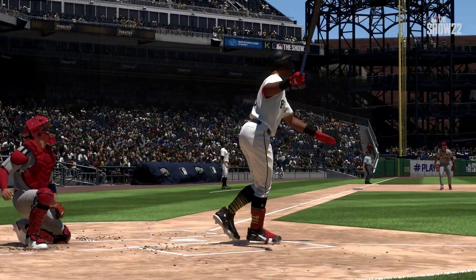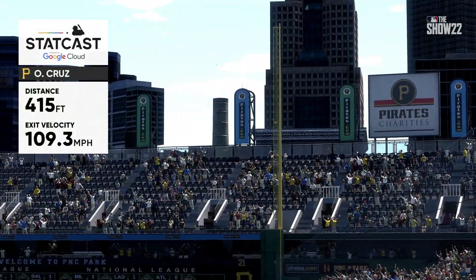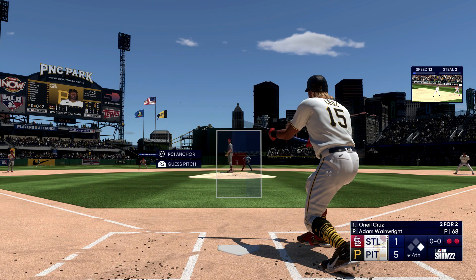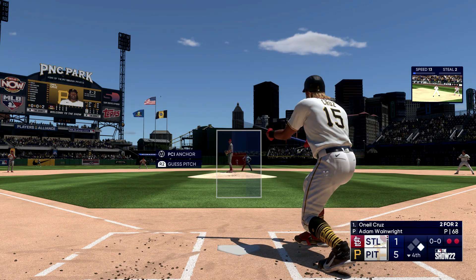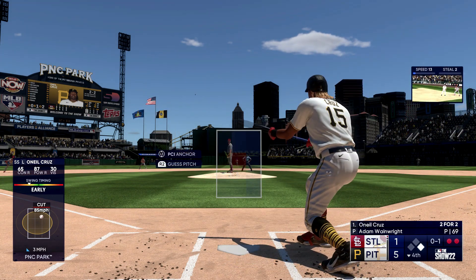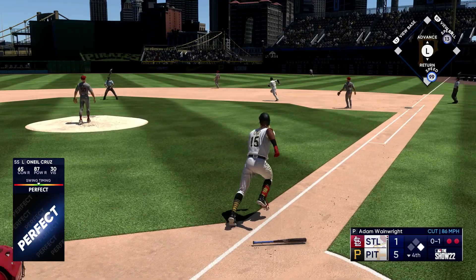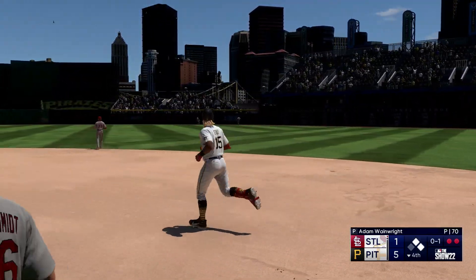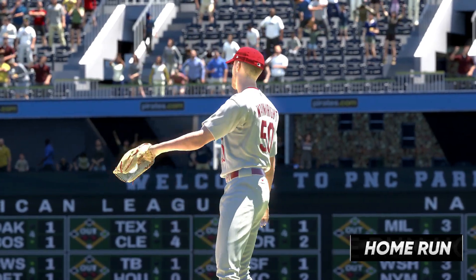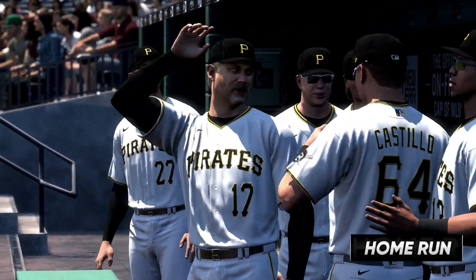The cutter up and in can be such a tough pitch for the hitters — you have to keep your hands above the baseball, and that's exactly what he did. He caught it out front and drove it out of here. That's his third home run of the game, and they throw a pair on the board. It's 7-1, and their fifth home run of the game. Some things in this sport are contagious, and right now for these guys, clearly, it's the long ball.